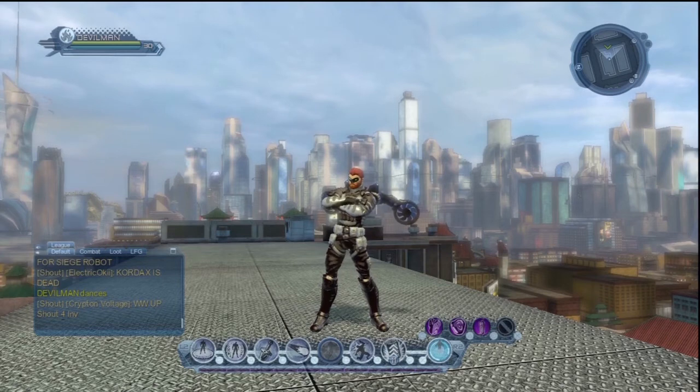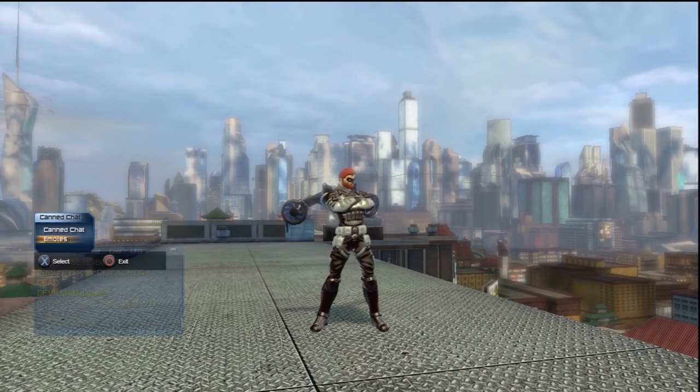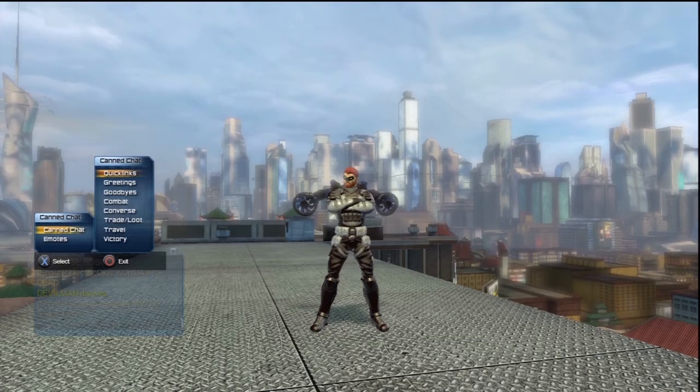Here's my character Devilman sitting on top of some house in Chinatown. If you press down on your D-pad, you get these two menus: CanChat and Emote.